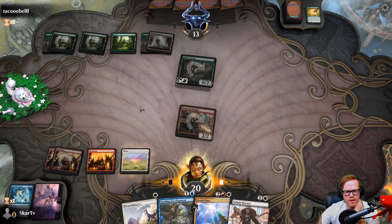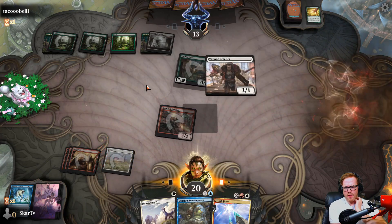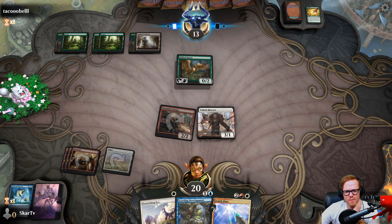Almost a Zenith Flare — there's the white mana. We'll play the Valiant Rescuer so we get wide on them in case they put things on the board. Next turn we can swing very wide.